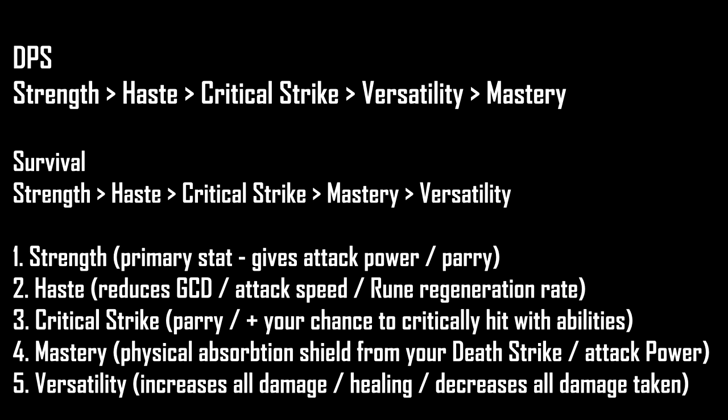Let's go through stats separately. Strength is your primary stat and gives you attack power. Haste reduces your global cooldown, increases rune regeneration rate, and gives you faster attack speed. Critical Strike gives you Parry — your active mitigation — increases your chance to critically hit with abilities, and a crit Death Strike results in healing you for more. Mastery increases your Physical Absorption Shield from Death Strike and increases your total attack power. Versatility increases all damage you deal, all healing, and decreases all damage taken.